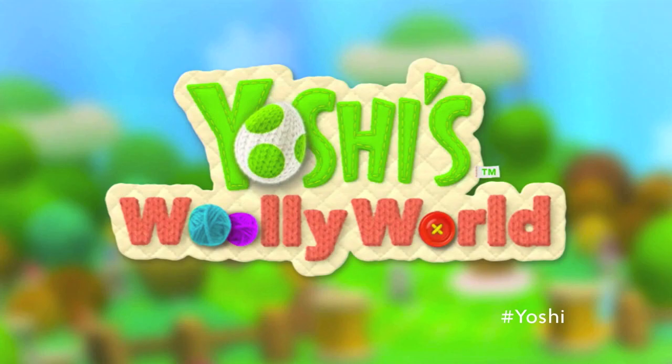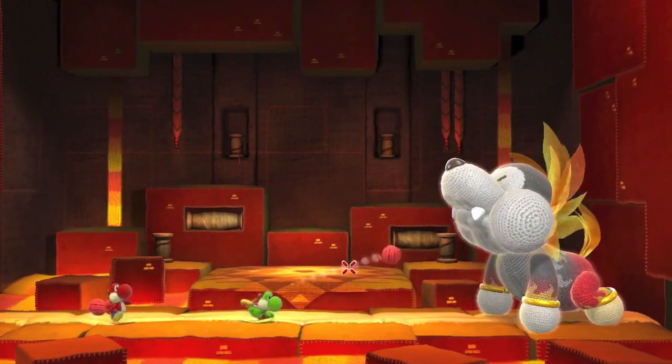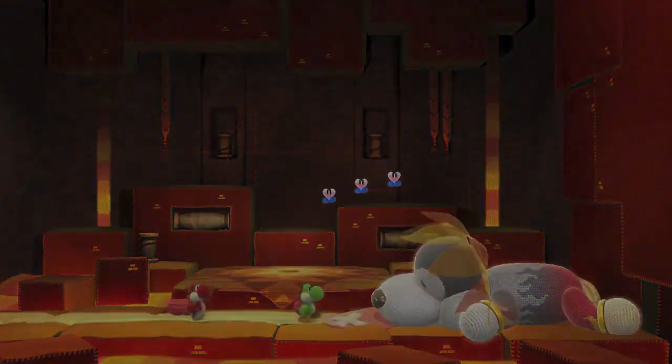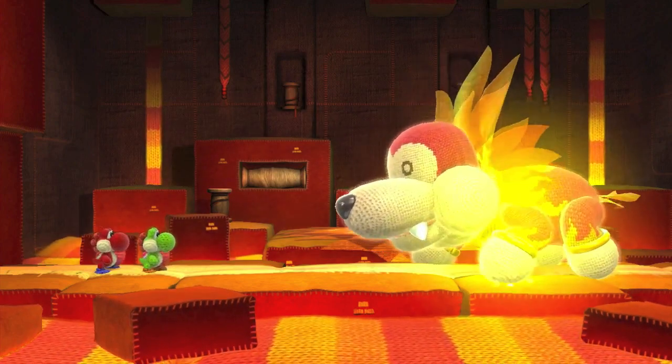Nintendo wouldn't finish the trailer without showing us some sort of a boss battle, and here is such a cute animal — it kind of looks like a dog. When you throw your projectile at it, it hits it on its cute face, and then it falls over, looking like it's at least hurt if not killed.